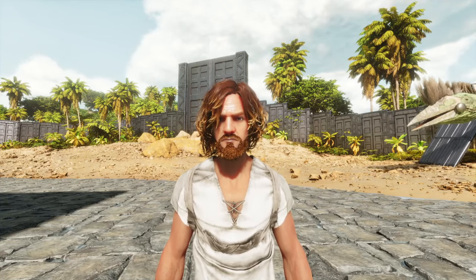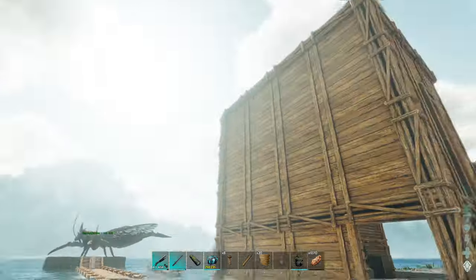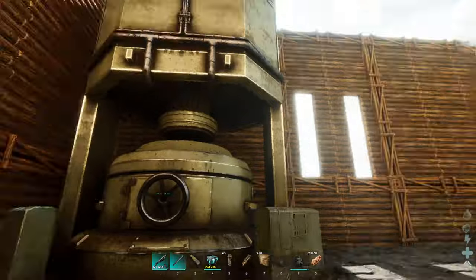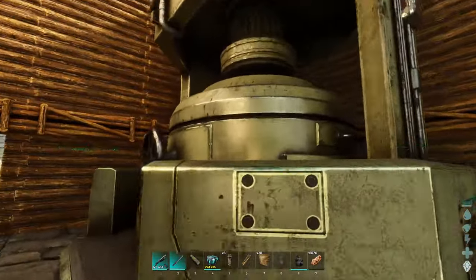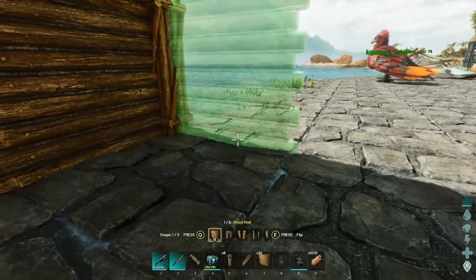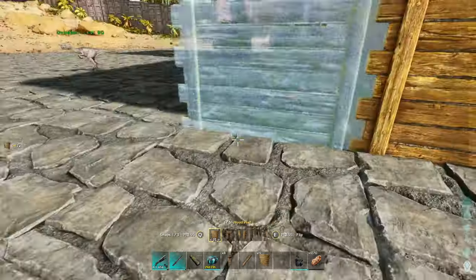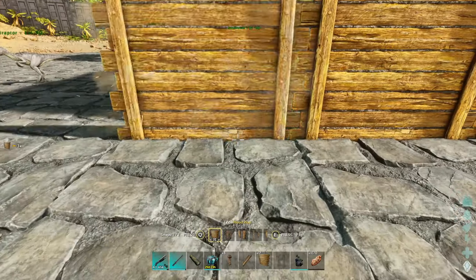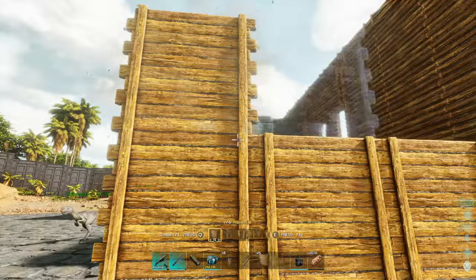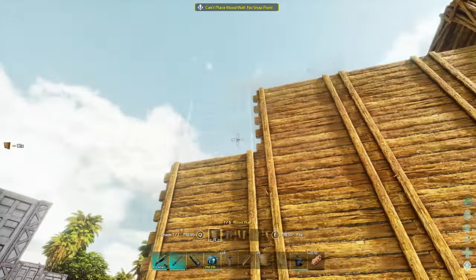Alrighty guys, welcome back to ARK, where today I'm working on the base some more. What I'm wanting to get done today is finish moving over the rest of my workshop. The only thing I've moved over so far is this. First things first, I'm going to put up the walls so that way I have a secure place for all that. Nothing should be able to get in the base — we put up those big walls all the way around. I just misplaced the door. Nothing should be able to get in here.